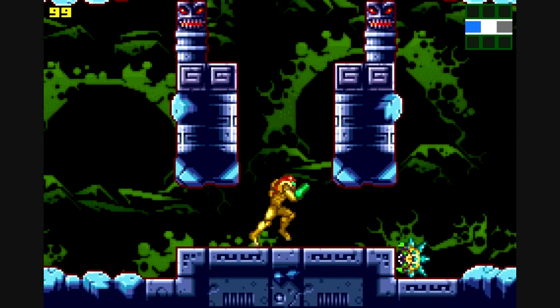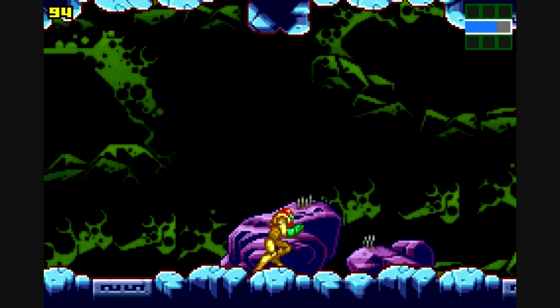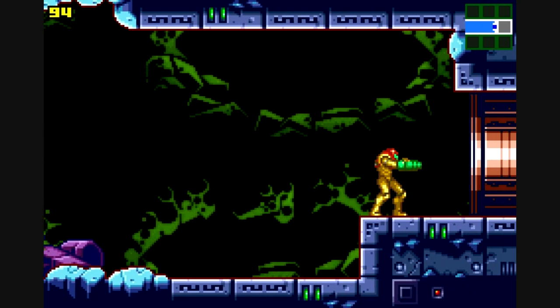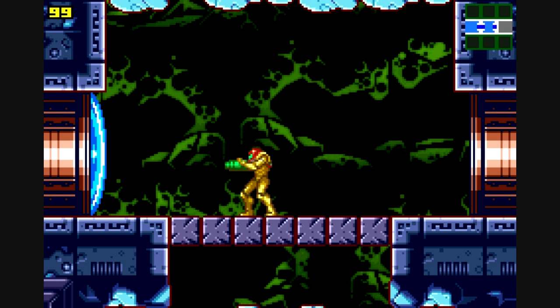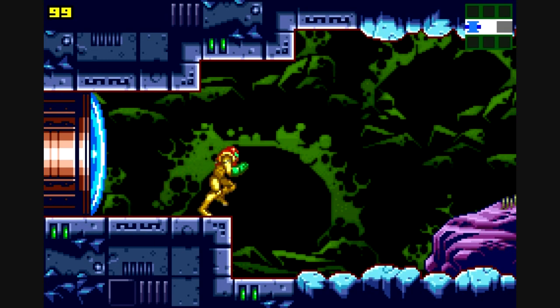For right now, we need to go over here to the right. There are different colored doors in this game: regular, blue, red, green, and yellow, as well as white — but we'll get into all of those later, except for the blue, which can be opened with any shot. Right here, this room we'll be coming back to later. And as you notice, there are some blocks that crumble when you shoot them. This is important to get many of the items in the game, so remember this. Shoot the door on the right and go to the right.